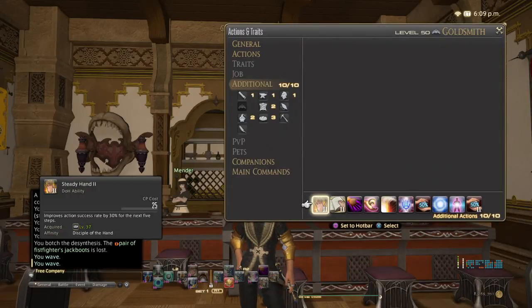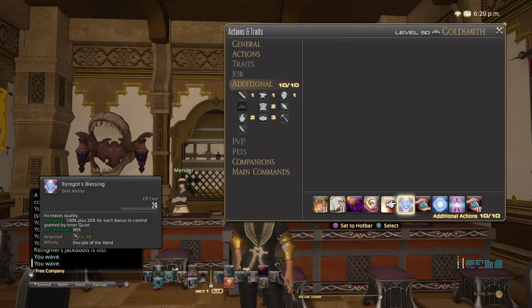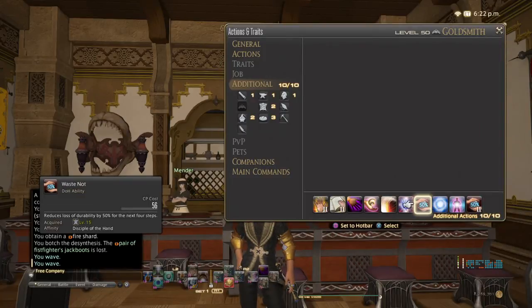As far as what I have set up, I have Steady Hand 2, Ingenuity 2, Hasty Touch. Hasty Touch is a huge deal. Tricks of the Trade is also one of the main ones that I use here — this restores 20% of your CP. And basically when you use certain abilities, it gives you this ability for a chance. Rapid Synthesis, Baragat's Blessing, Waste Not, Reclaim, Comfort Zone, and Waste Not 2. These are all the things I have set up as my additional abilities.